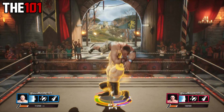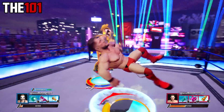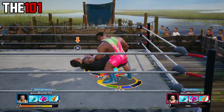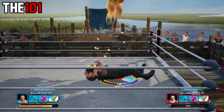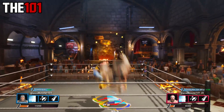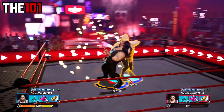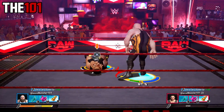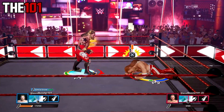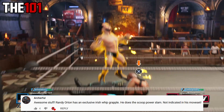For possibly the final time in the series, we are taking another look at more unlisted moves that you might not know about. Today we have got five more. We have Big E with his trademark splash, done by holding Square on PS4 or X on Xbox One to a grounded opponent. We have Triple H with a spinebuster as a throw off an Irish whip. We have Big Show with his trademark Final Cut, done via X or A. We have a unique big boot for Edge, done via a kick off an Irish whip. And we've also got a Randy Orton snap powerslam done off an Irish whip rebound.